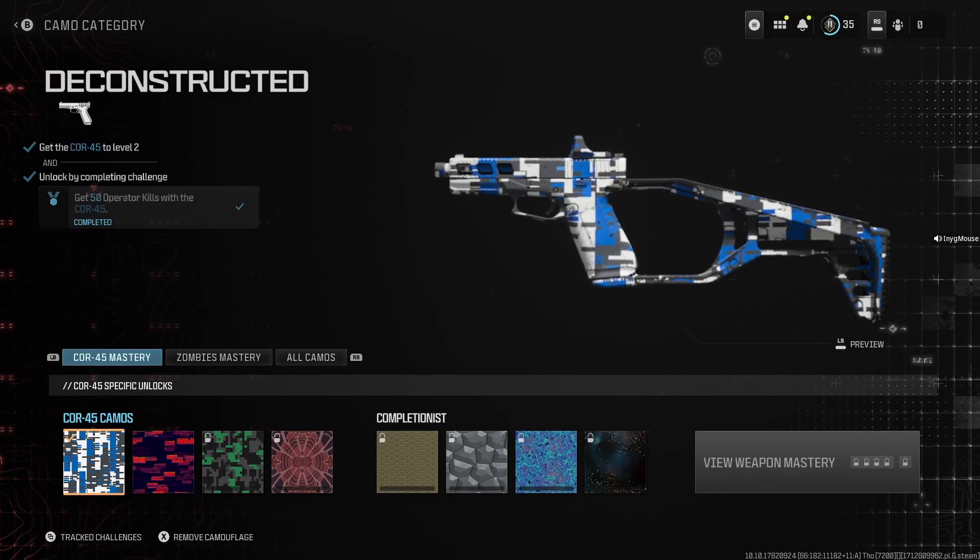Hello everybody, welcome back! I'm Ending Mouse and today is the second episode of getting all the MW3 guns to gold. Today we're working on the Cor-45. Some of the clips you'll see were actually from last video when I was doing that AK-styled rifle — can't get the name off the top of my head.